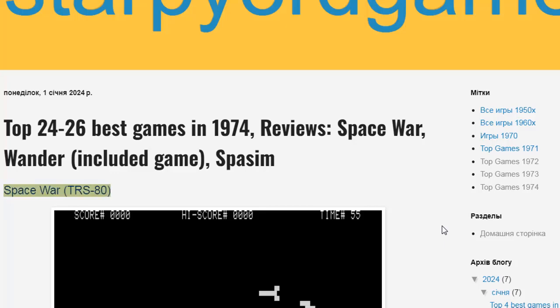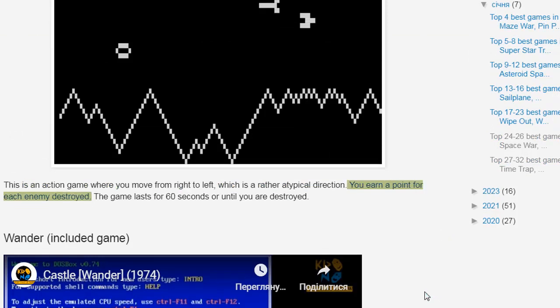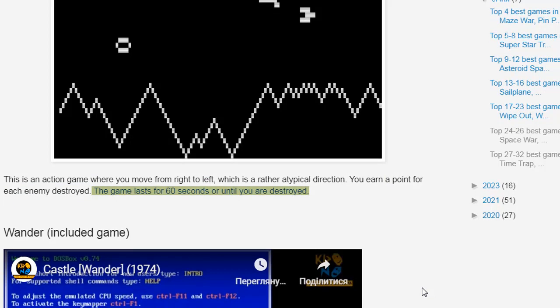Space War, TRS-80 — this is an action game where you move from right to left, which is a rather atypical direction. You earn a point for each enemy destroyed. The game lasts for 60 seconds or until you are destroyed.